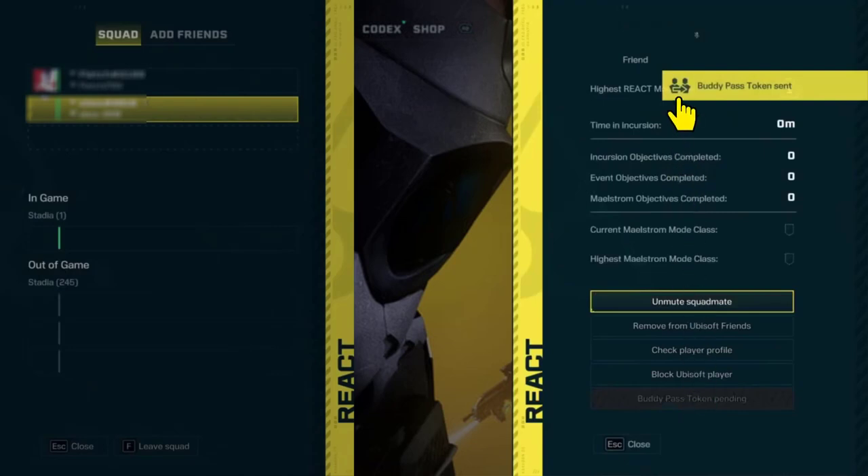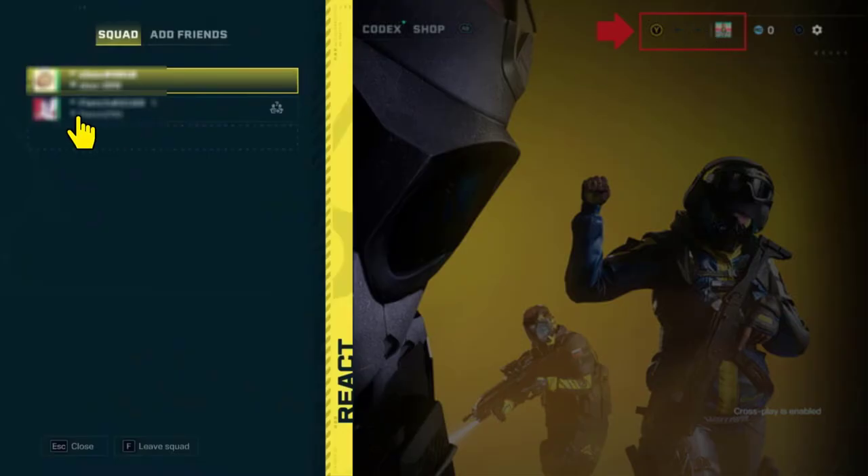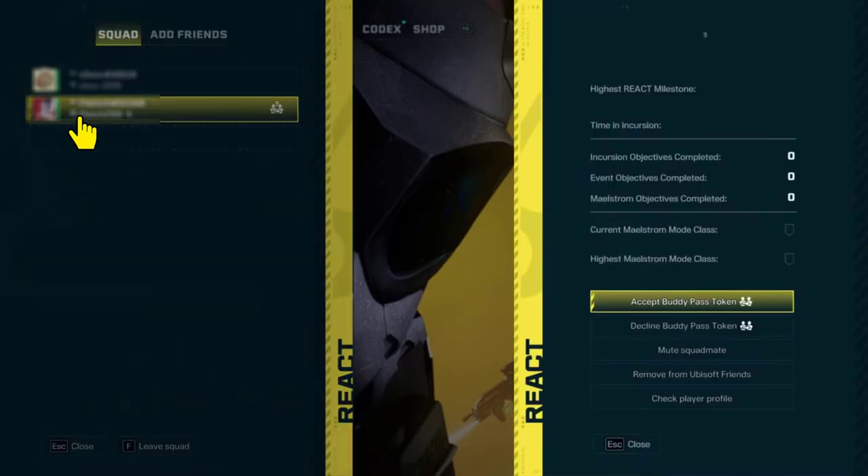Once you click on it, your friend will receive the Buddy Pass invitation. On the other end, your friend needs to go to Squad and click on your name in the Squad tab. From here, your friend can either accept or decline the invitation depending on their choice, and enjoy the game.